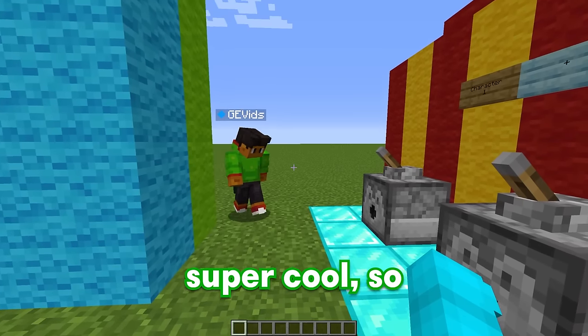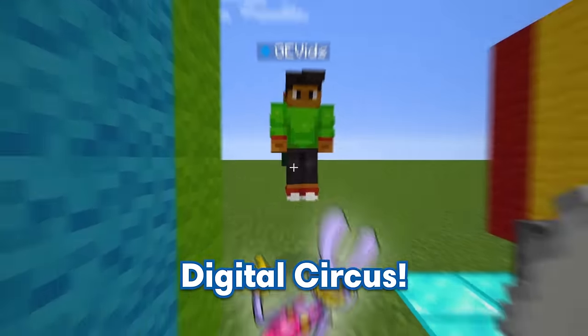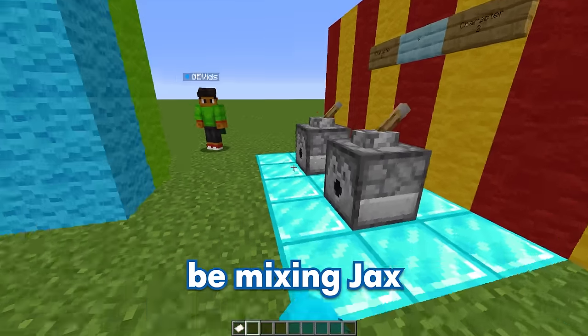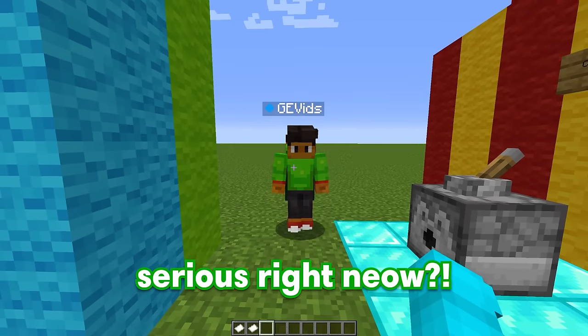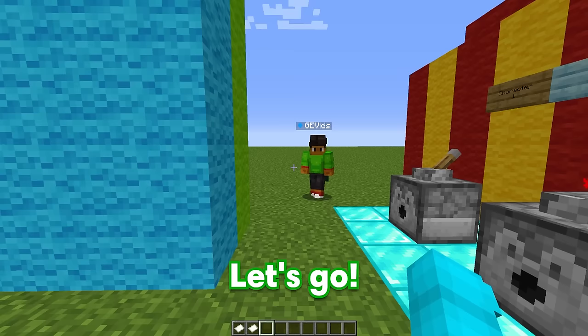That sounds super cool, so I'm gonna flick the first lever and see what character we get! Come on — and it looks like we got Jax from Digital Circus! I love Jax, he's super cool, but what character are we gonna get next? We're gonna be mixing Jax with... Please be Jumbo Josh! It's Pomni! Are you serious right now? I guess that is still pretty cool! But GE, we only have 10 minutes to make this build, so you better get started! Let's go!